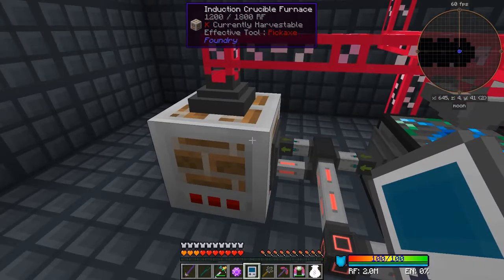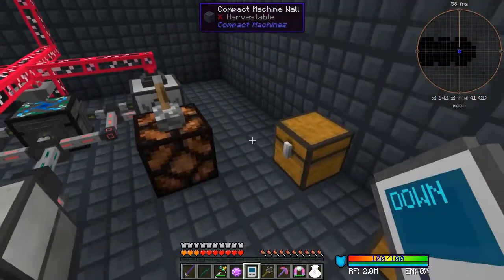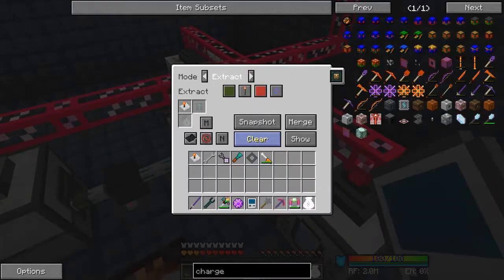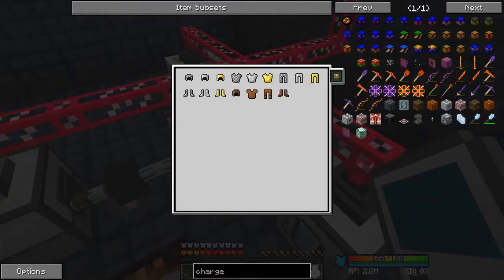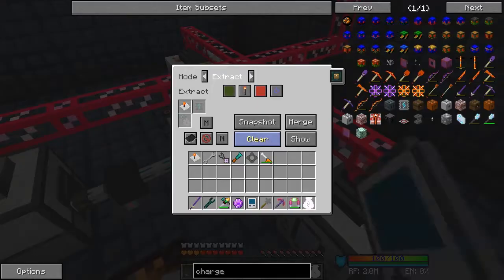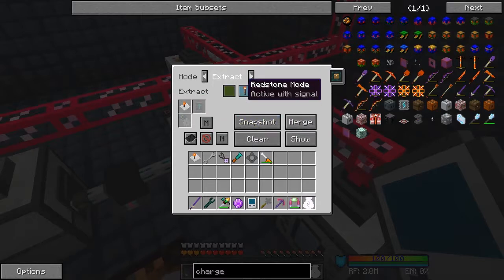We're not processing diamond because we don't get that much anyway. Those are getting exported straight into that - the rest of these are just power cables. The last of those is for the opposite: everything but those will go through into here. This one has got a blacklist - they're all blacklisted matching NBT data and metadata, so everything else should go through there. These are all set to active with signal.